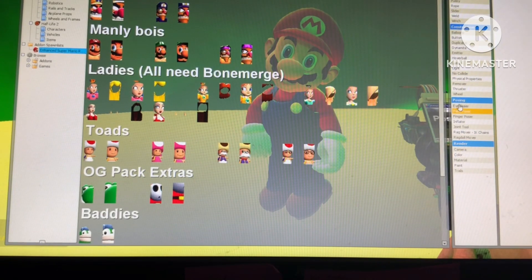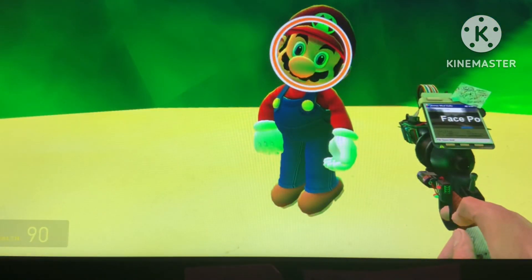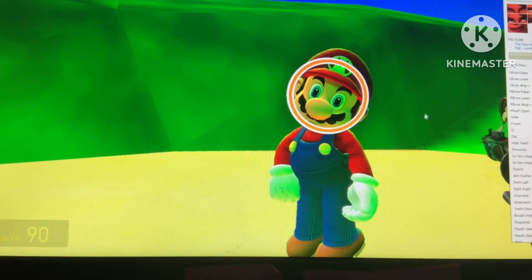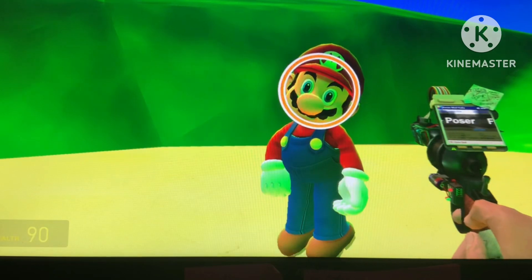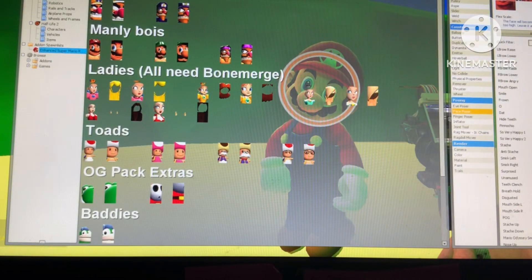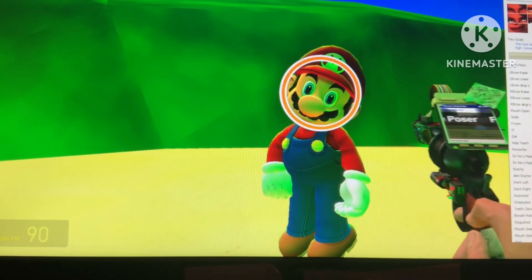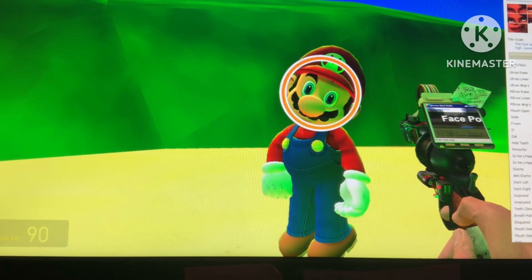So you place the face poser on the face, and then you can hold C to see it, or press Q to go to your inventory. So you can move them around. You can move their eyebrows, make an angry face, you can make any face.